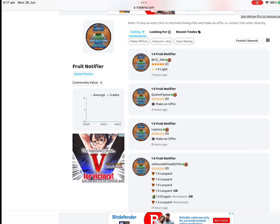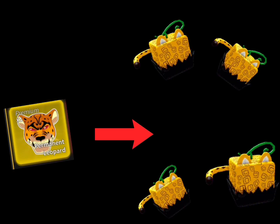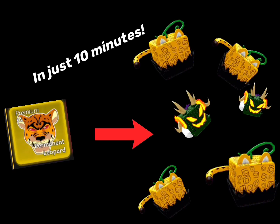You can even sell your own items. I recently traded a perm leopard for 4 leopards and I got that offer in around 10 minutes, and 4 more offers before it. If you still don't know how it works, check the description for a tutorial video.